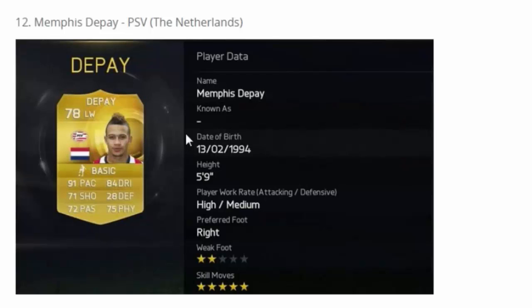Memphis Depay has been upgraded from a silver to a gold and given five-star skills. His pace in-game and power shots last year were amazing — I traded with him. The one problem is just the two-star weak foot. He's right-footed so you can cut in and shoot, but if you want to do outside foot shots I don't reckon it'll work very well. Then we have Tarat — now a center forward, I think he was a CAM. 80 pace, good dribble, great shot and passing, four-star weak foot — very nice.